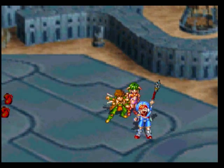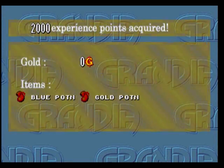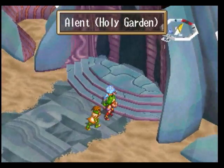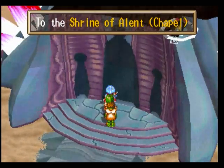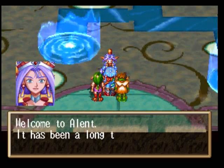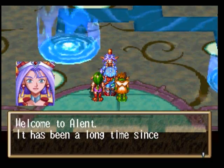Two items - a blue potion and a gold potion, and a lousy 2,000 experience. Fina did level though. Let's go into the Shrine of Lent, the place we're actually gonna go, and I'm gonna slow down now. It's Liete, right out the door to greet us!